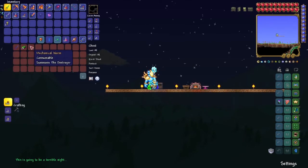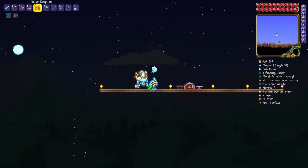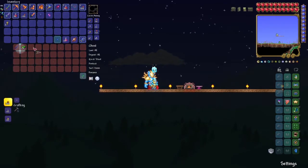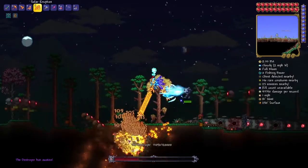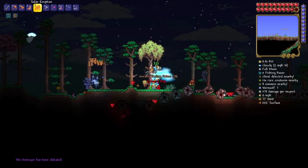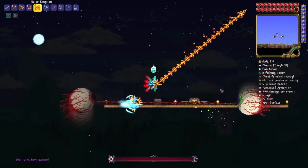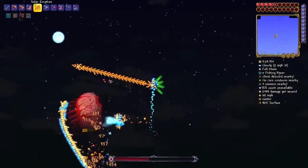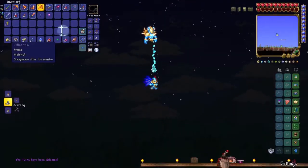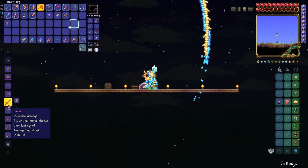Looks like I don't need the spawner - I'll just summon the Destroyer right now. There we go - that is how you defeat him very fast. In the treasure bag there were 32 hallowed bars. The Twins spawned as well! Two bosses in one night - I got 59 hallowed bars total. Just come over to your anvil and make the Excalibur.